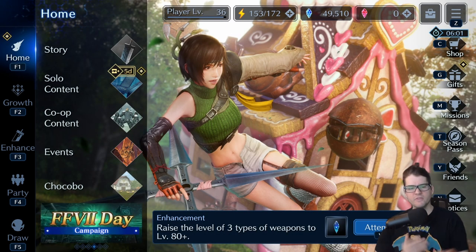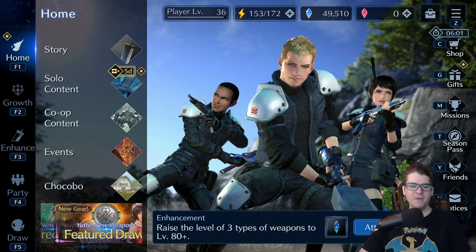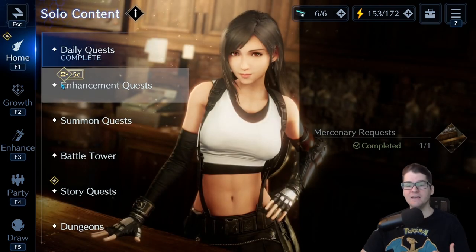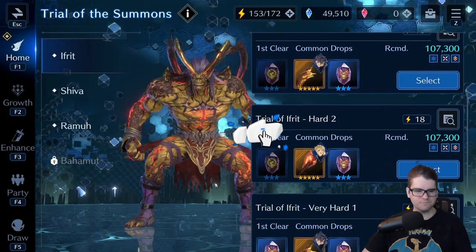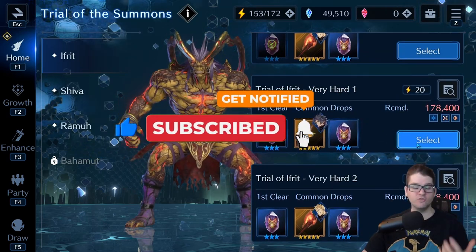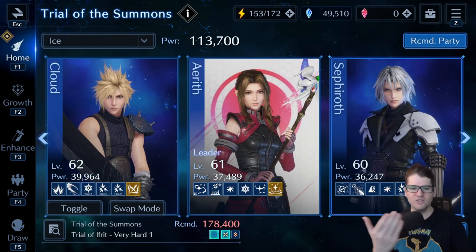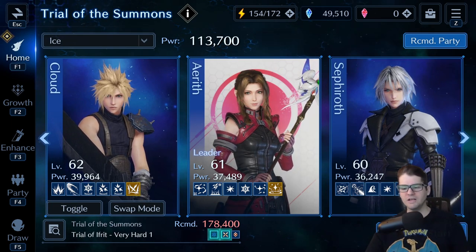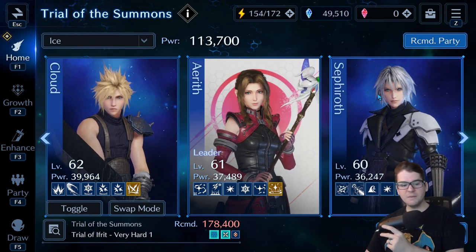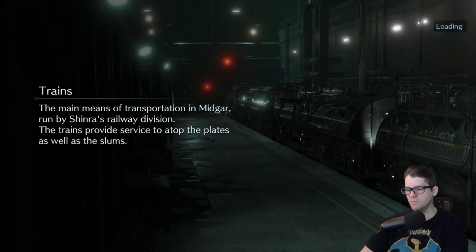Hey everybody, it's your boy TimRocker back with another Ever Crisis video. I'm excited because this time I finally get to start working on some of this new free-to-play stuff. I'm going to go over what a new account player should do trying to beat Very Hard Ifrit for the very first time. At the end of the fight I'll go over my setup — my power level is about 113,000-114,000, and the recommended is about 178,000. Doesn't matter, we're still going to clear this fight regardless.